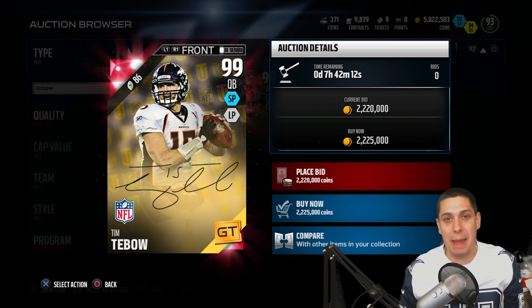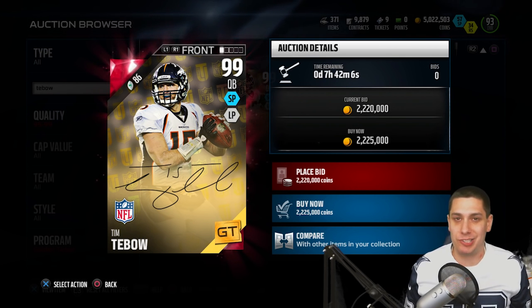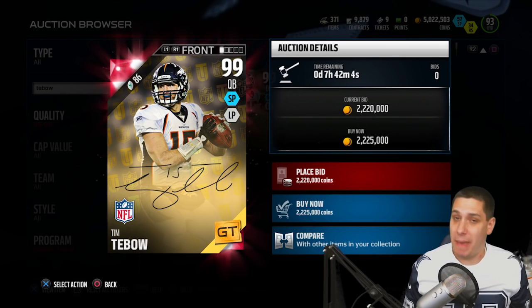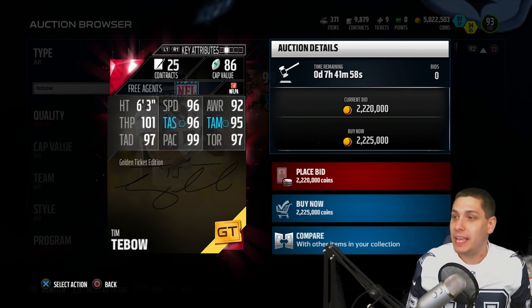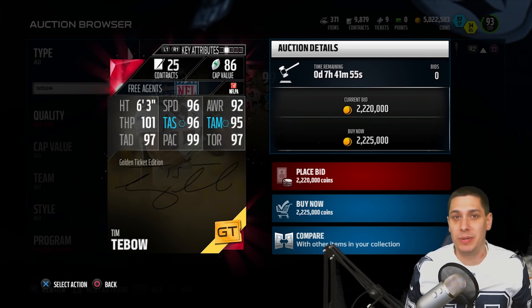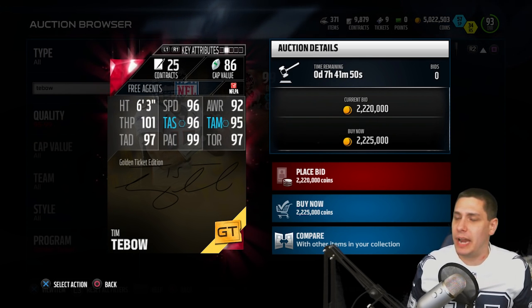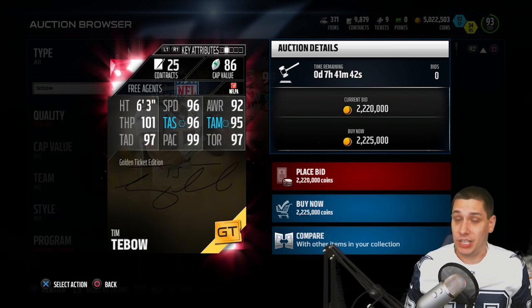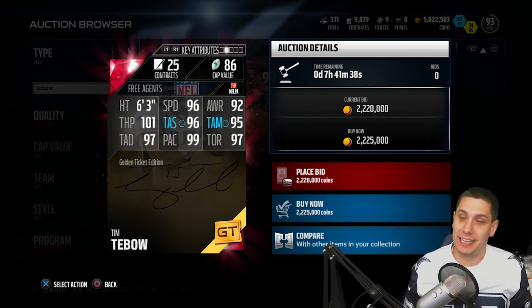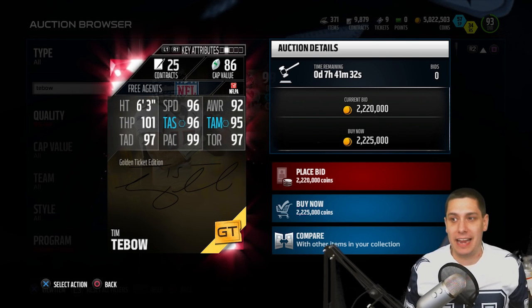Can't go back in time and change that. But the fact of the matter is that they did go out there and change this card before it actually went into packs. They changed this Tim Tebow card and it's a beast, like we expected it really should be. The attributes are quite a bit different than what we saw before. I believe the previous one had 92 or 93 speed, but everything else is substantially better - 101 throw power, 96 throw accuracy short, 95 throw accuracy mid. That's a huge increase, a 9-point increase from the 86 that the card had yesterday. 97 throw accuracy deep, 99 play action, 97 throw on the run.